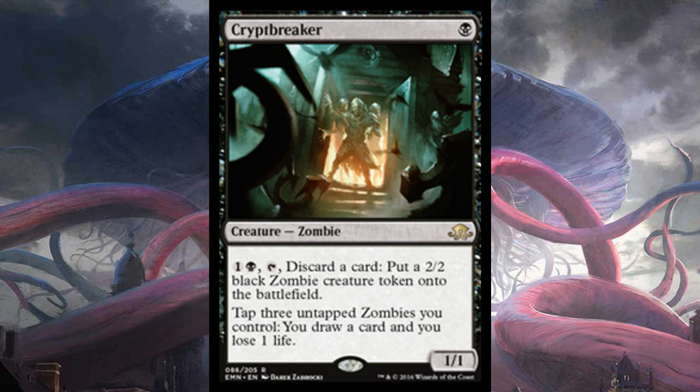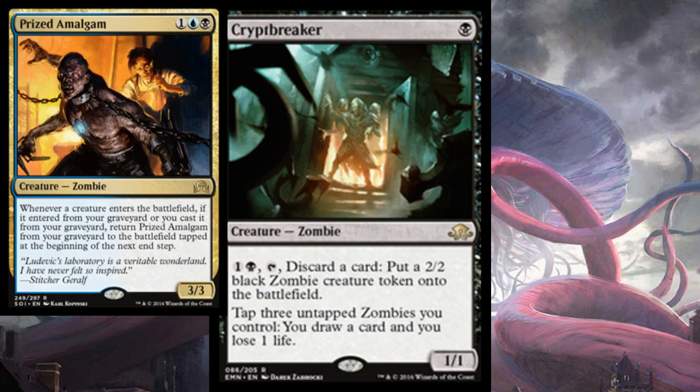Finally, we get a 1-drop zombie — that's what we've been wanting for a really long time in this standard. It does some really amazing things: it assures that we get a 2-drop creature, and it allows us to dump things like Prized Amalgam into our graveyard.